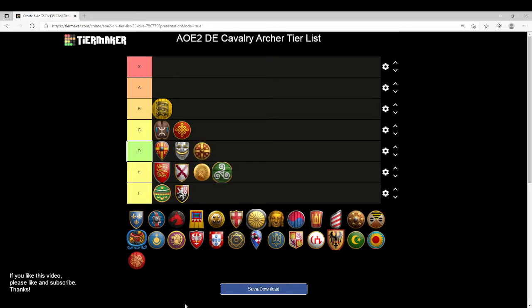Ethiopians are also going to wind up in D tier. You're missing Bloodlines and Parthian Tactics. Your economic bonuses are decent, but Thumb Ring and Ballistics — the technologies your Cavalry Archers sorely need — are really too expensive to be affected by these technologies. As the game goes on, the Ethiopian economic bonus gets pretty watered down, so it's not really going to be affecting us much here.